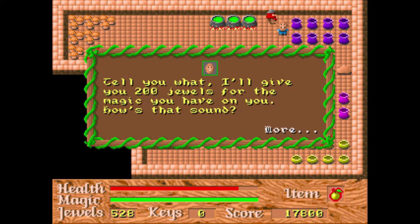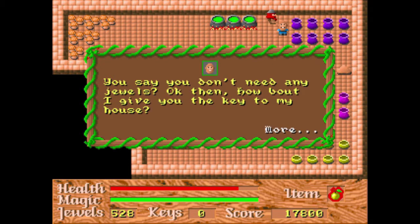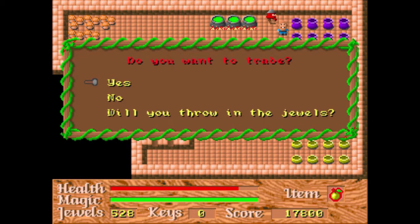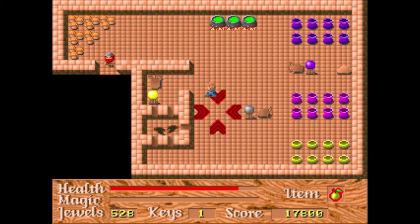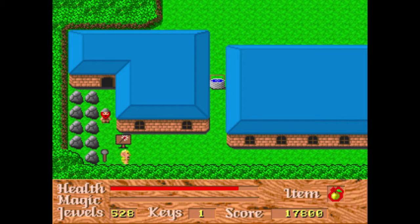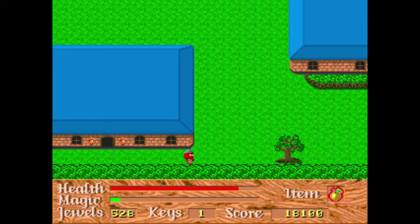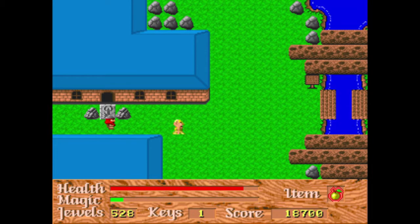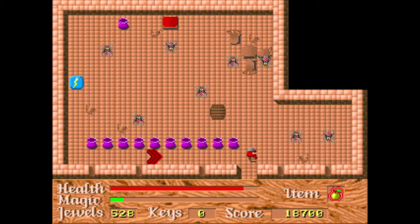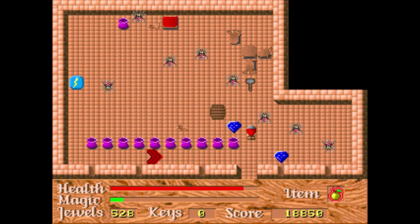He's buying magic and will give you 200 jewels — you don't need jewels. He'll give you the key. Give you a key to his house — what a nice guy. So then you go in here and there's another magic item, but there are all these spiders and things that can kill you. You have to be very careful.